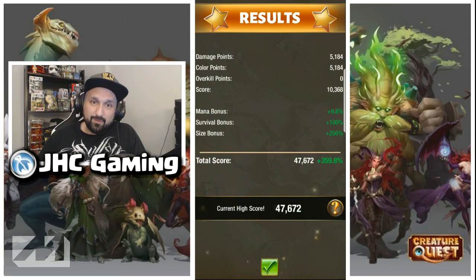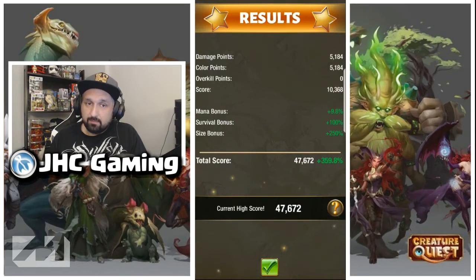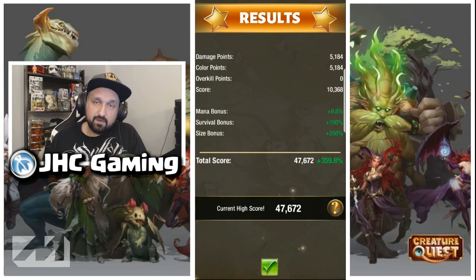You usually get a mana bonus — I think you can go up to 10%. You get a survival bonus, 100% maximum. And the size bonus: the smaller the creatures, the bigger the size bonus will be. So your goal is to try to beat all the levels with only small creatures to get that 250% extra bonus.